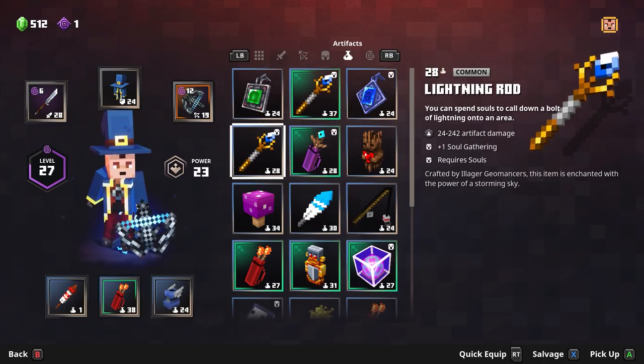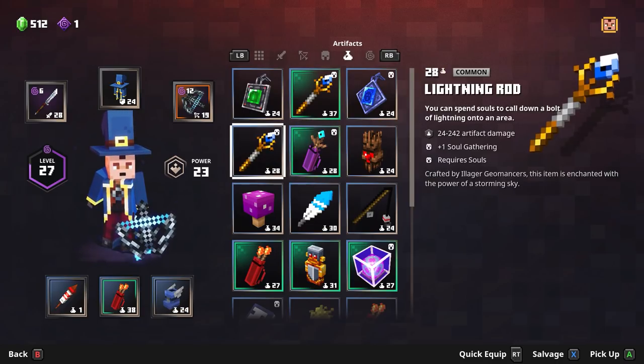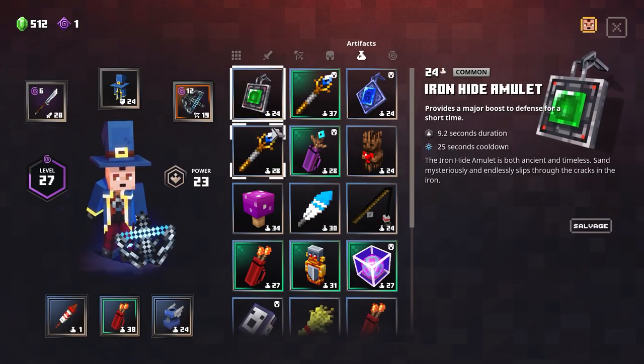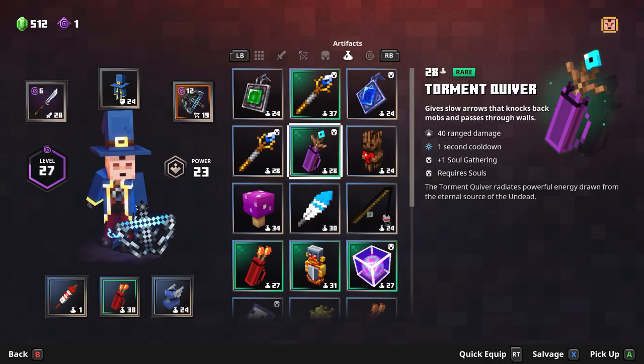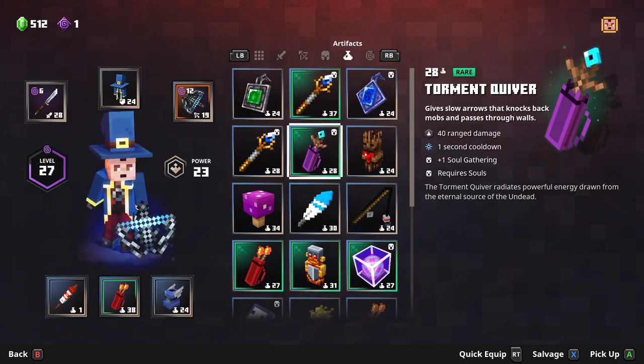Cool, so it's like a shield wall. Speaking of builds, you can be a tanky warrior type, a fury warrior type, or kind of a combat rogue. You can also be a bit of a warlock with the soul gathering mechanic. If you have a few artifacts that all spend souls — you can see the soul icon in the upper right corner — you can build a synergistic gear set where you earn souls by killing things and spend them on special powers.